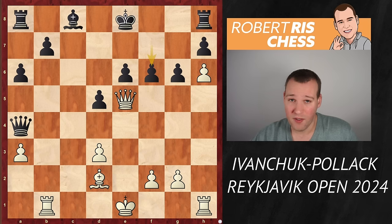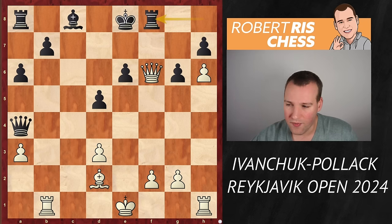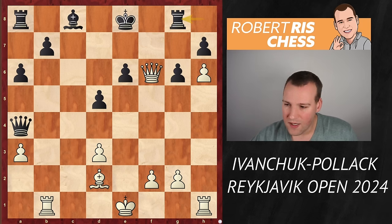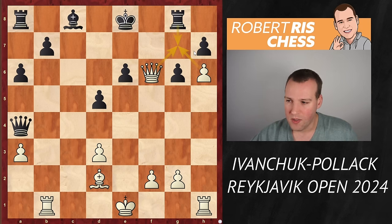After Qxf6 and Rf8, Qg7 — the queen is in, and the king's position is really vulnerable. Rg8 was then played, and for the moment it looks as if everything is under control. The same idea with Qg7 doesn't work now, because you take and the king can stop the passed pawn. So forget about that idea — but white has other ways of opening up black's position.